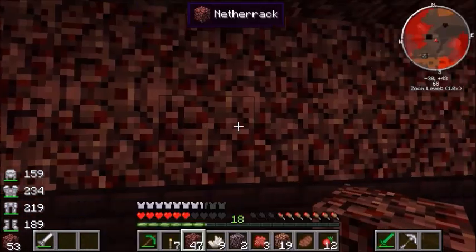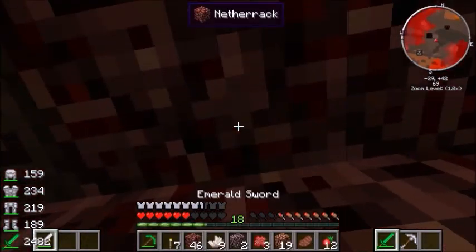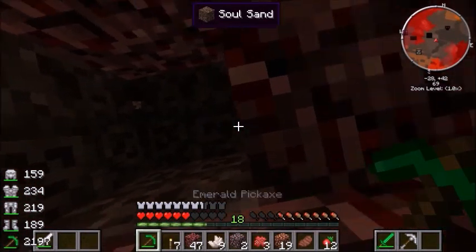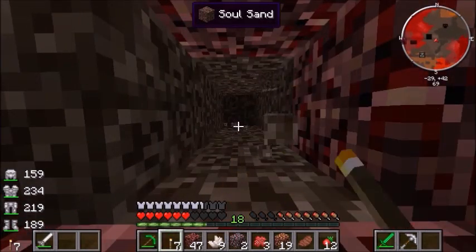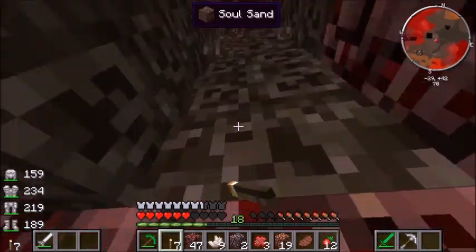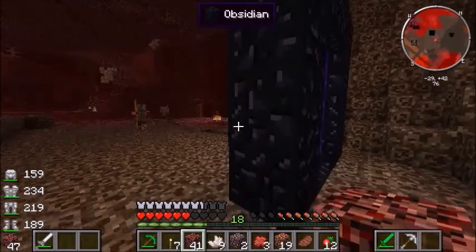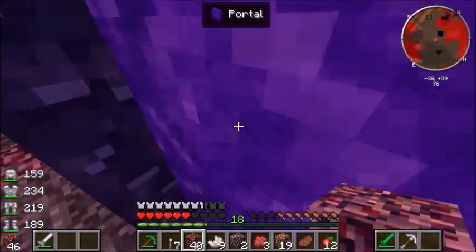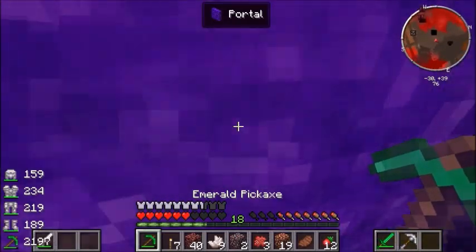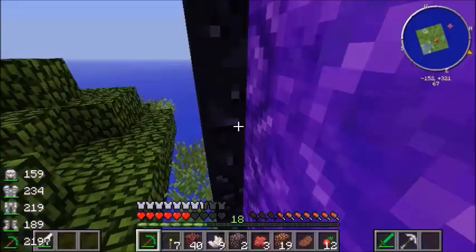Let's go. Another portal is right on top of us. Hopefully we don't bring some crazy kind of monster down on us. Good, we didn't. Let's just put that there to mark it, and let's go back home and see what we can do with this stuff - smelt it and stuff like that.